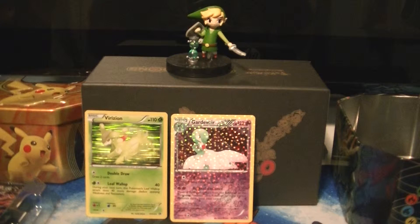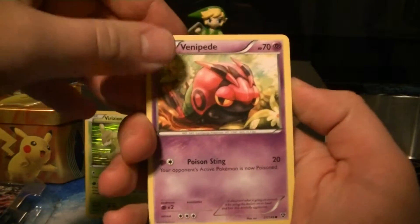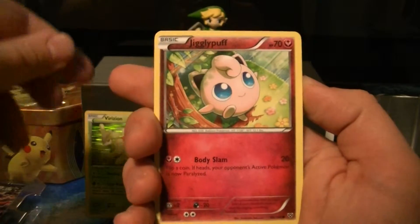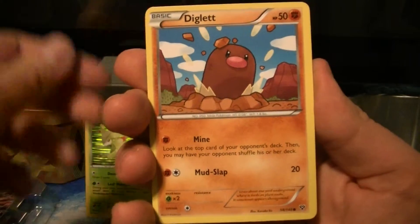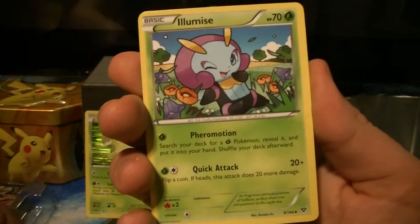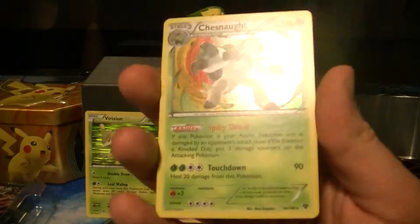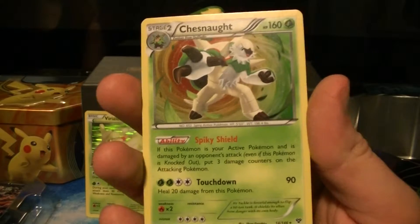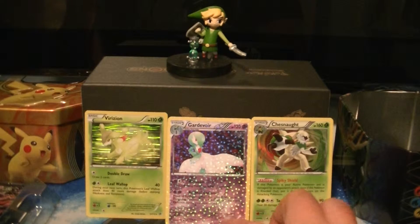By the way, I will be giving the code cards away just at the end of the video. We're trying something a little different — making you poor saps have to watch through. We'll just mix it up. Here is Venipede. This is XY base, by the way. We don't have that Jigglypuff — a very cute Jigglypuff. Sandile, Diglett, Shauna, Eelektrik, Super Potion, a reverse Muscle Band. Holo Chesnaught — nice. We have that one, but that's okay. I think you're right, I think we do have it.